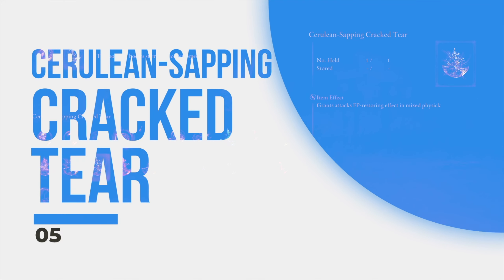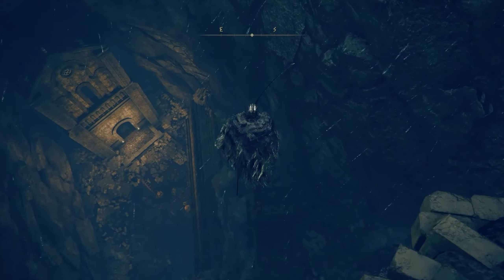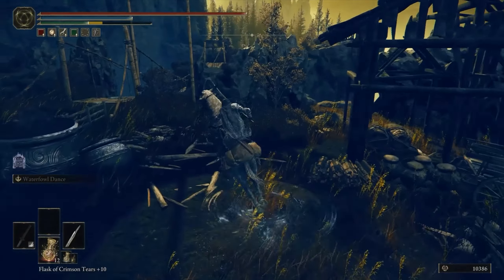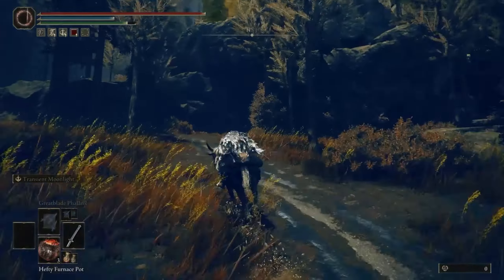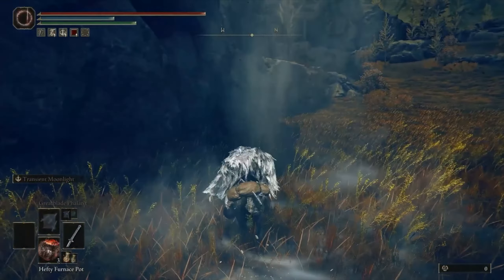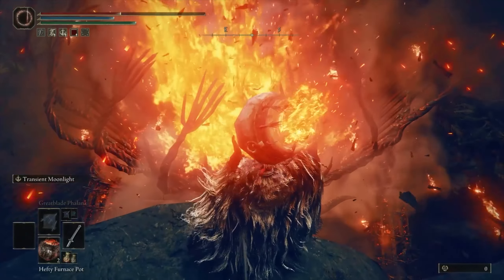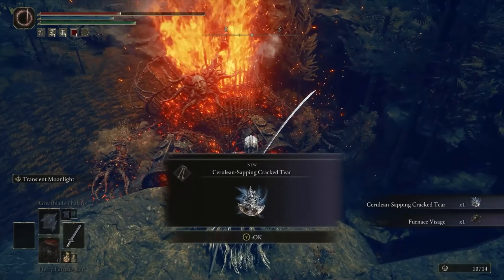Staying in Scadu Altus, head to the southeast of the previous Furnace Golem until you reach Morth Ruins. Head to the southern part of the ruins and you'll find a hole you can descend down. At the bottom, through a small cave, you'll find a ladder that takes you to the hidden Bonny Village. Make your way to the bridge at the northeast end of the village and cross it to find the bridge leading to the Village Site of Grace. From here, follow the dirt path past a pack of wolves and through a hole in a cliff to find another Armored Furnace Golem. On the left of the area is a Spirit Spring which takes you up to a high cliff with a clear view into the top of the Golem. Wait for the giant to get close and throw three Hefty Furnace Pots into it to make it fall and get the Cerulean Sapping Cracked Tear.